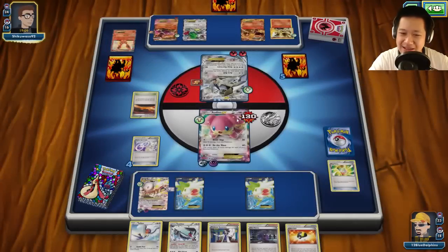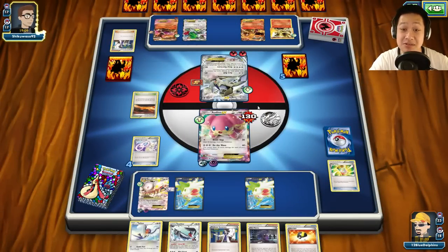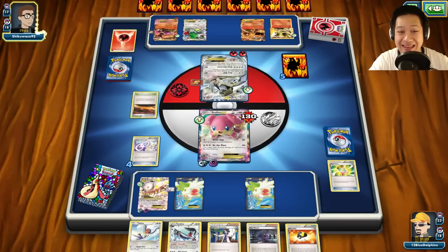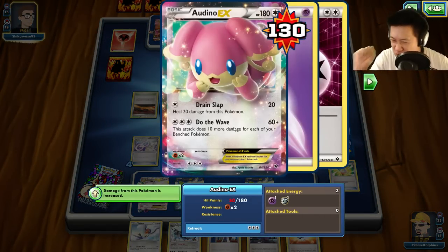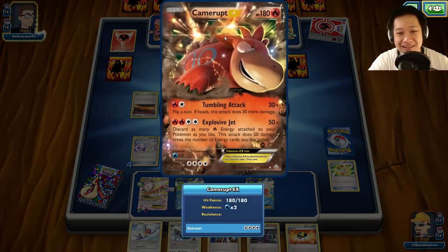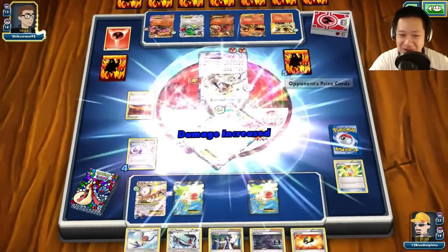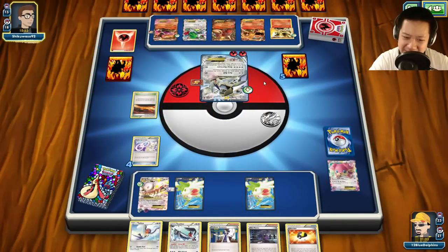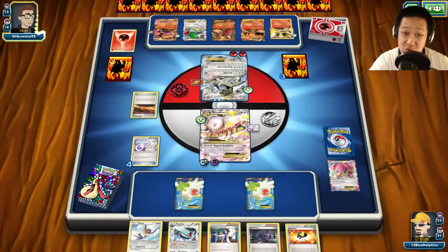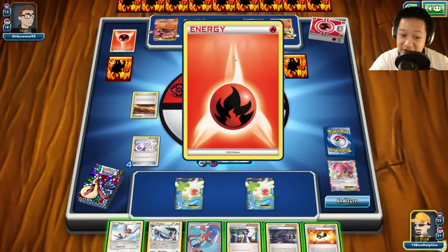Mega Houndoom may be coming up — that's his next choice. Wait, nope — Delphox BREAK is going to charge up. He definitely wants to attack and finish off this Audino. Sycamore, he is keeping up in draws. He did a good job — took out that Flareon, dueled it out. Absol now. Arrow Ball — 120 damage. We got Lugia to deal with. Two prize cards left. This is Lysandrable, I need to find a way to sneak a win.